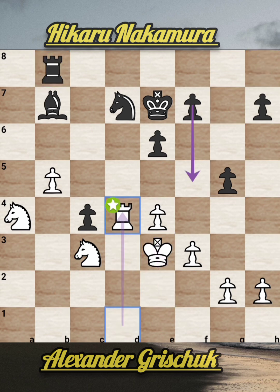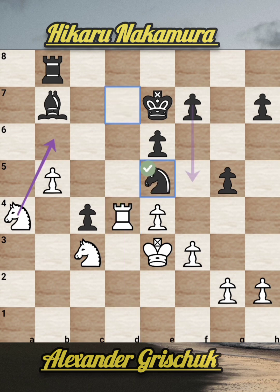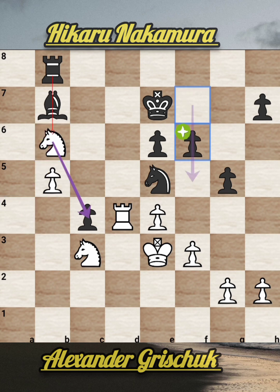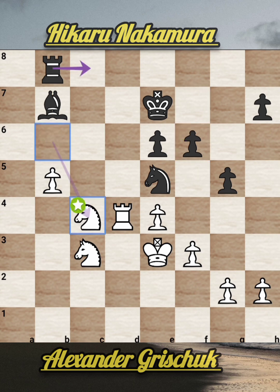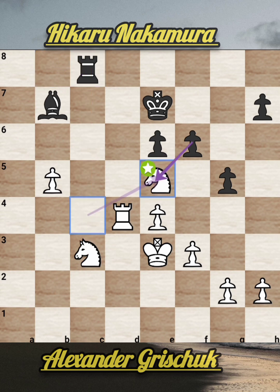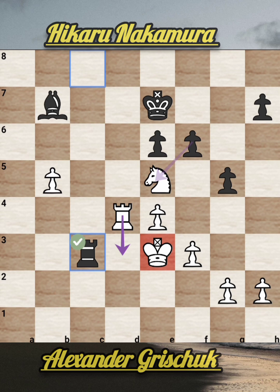Now rook d4 attacks the c4 pawn. Knight b6 attacks the pawn on c4, f6, knight takes c4, rook to c8 attacks both knights. So knight takes c5, rook to c5, rook takes c3 gives a check, now rook to d3 — white blocks it. Rook takes d3 — again a check — knight takes d3.